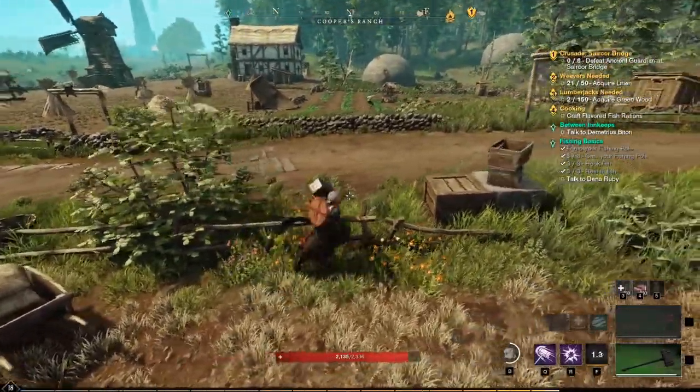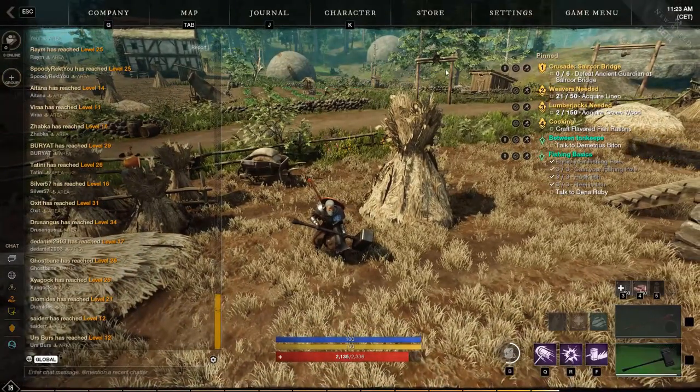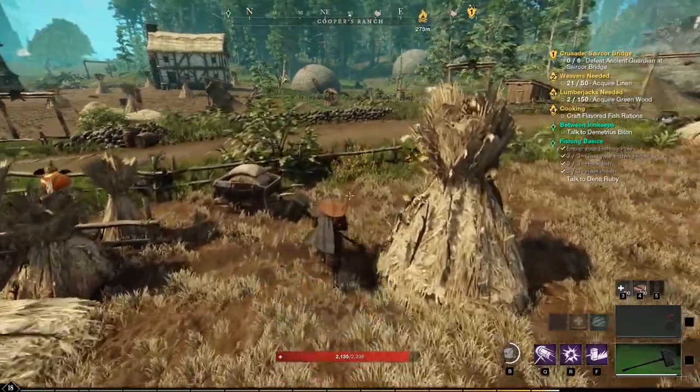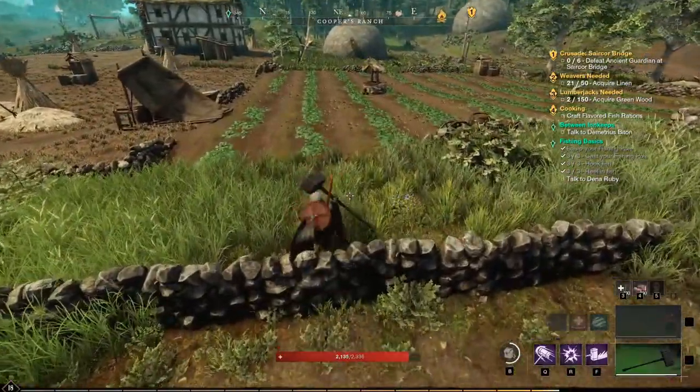Tip number six: automatic obstacle jump. This option is initially turned off because it's all personal preference, but I like it and never turned it off again. It allows your character to jump over obstacles automatically instead of you having to press jump. Pretty handy if you ask me.